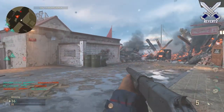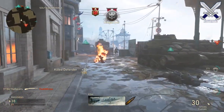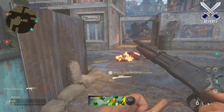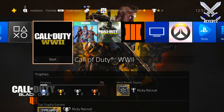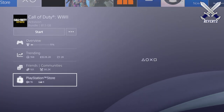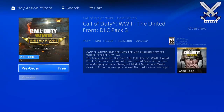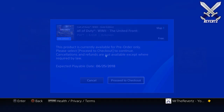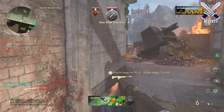Hey, what is up guys, MrTheReverts here, welcome back to the channel. Today DLC 3, The United Front, is available for pre-downloads two days before the actual release. You can pre-download the DLC by heading over to the Call of Duty World War 2 application on your home screen, scrolling down until you see the PSN store icon, then selecting the United Front DLC pack number 3, clicking on it, and proceeding to checkout. The DLC should start downloading right after that.